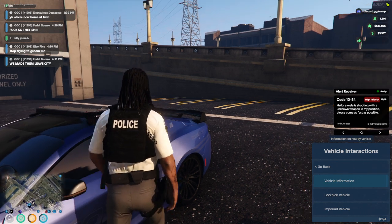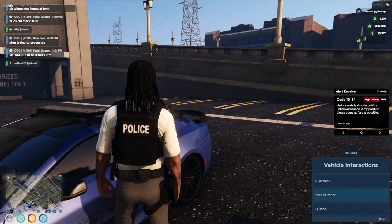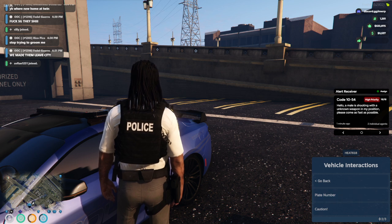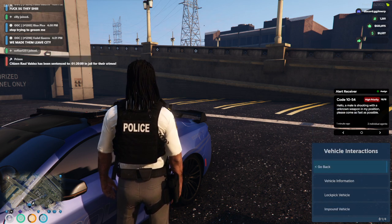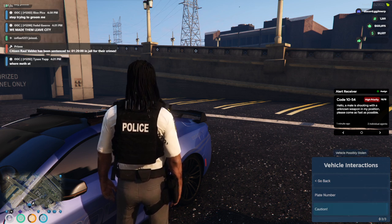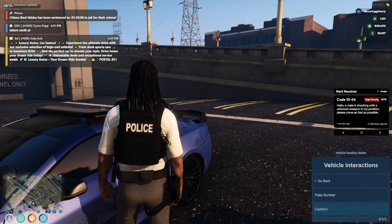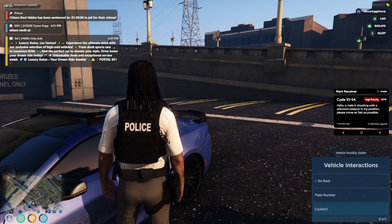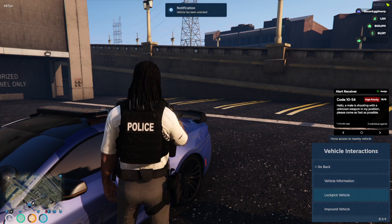With vehicle interactions you'll be able to see the information of the vehicle, impound it, etc. For example, if I click vehicle information it'll give me the plate number — HEAT 618 — and it's going to say caution because this vehicle is owned by the police department and is not in my possession, so it says 'vehicle possibly stolen.' If this vehicle were under my possession, it would show my name there instead.